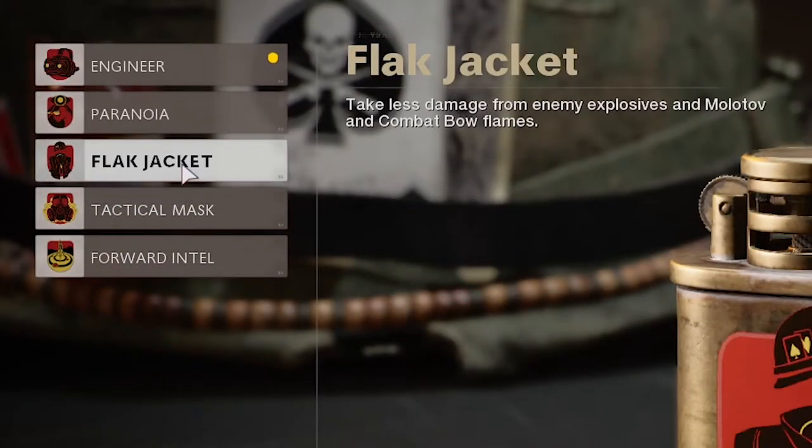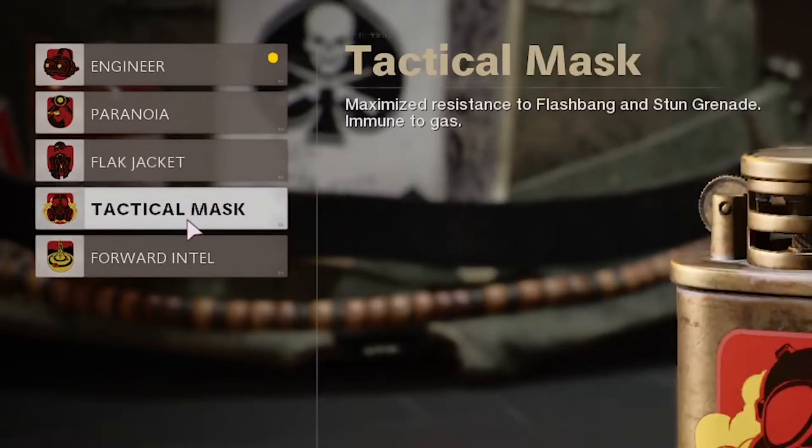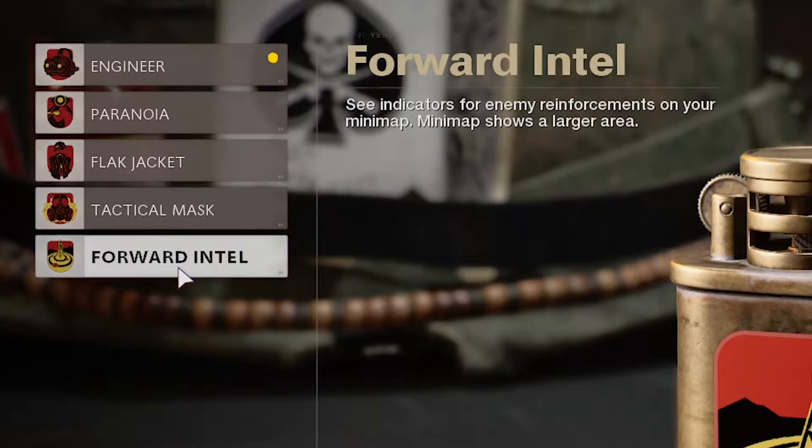Hear an alert when an enemy aims at you. Take a lot of damage from enemy explosives. Maximize resistance to flashbang and stun grenades. Enemy reinforcements on your minimap — minimap shows a larger area. That is going to be very useful, so I can see on the minimap where to go.